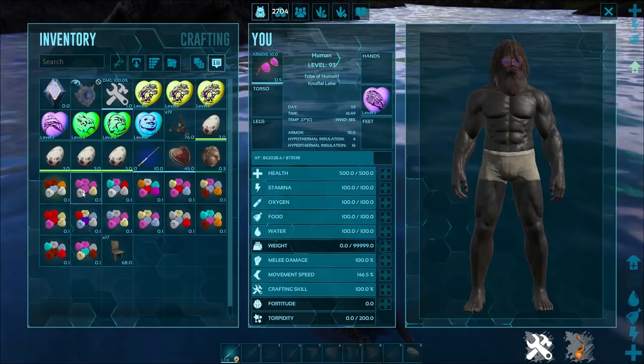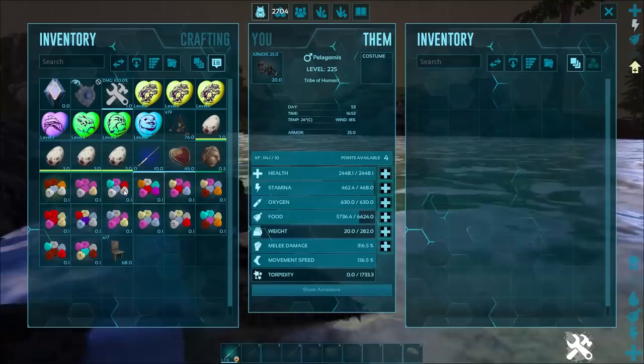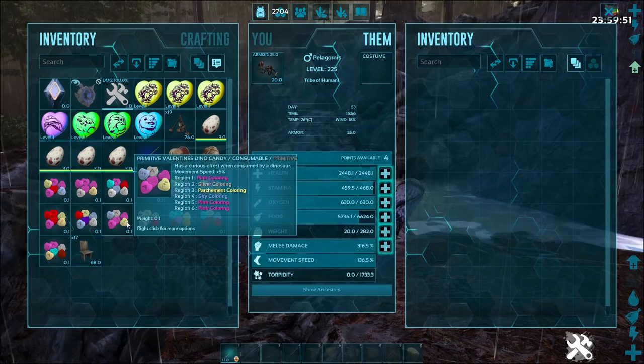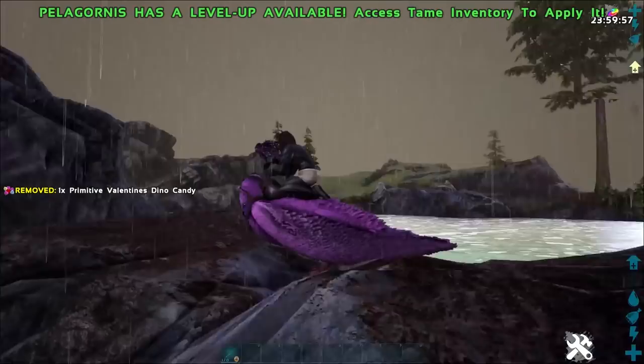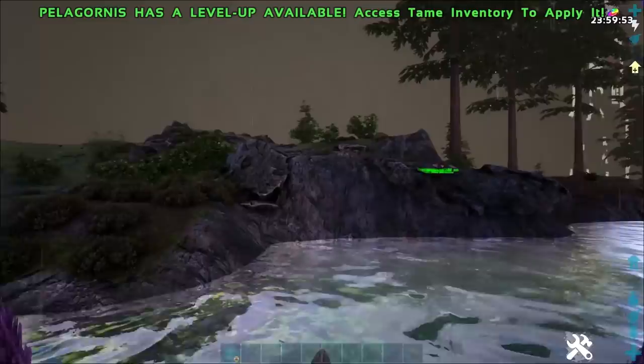We finally managed to catch one of the fish and got a bunch of candies, plus a manta chibi as well. You can feed these candies to your dinos too and they will change the color of them — for example, feeding it to our Pelagornis will change its color. It is only a temporary buff, and they do get a bit of a movement speed buff as well based on the rarity of the candies. Spawn codes are in the comments and description if you can't be bothered fishing. You can also mate your dinos, which nets a little bit of candy and is a lot easier than fishing.